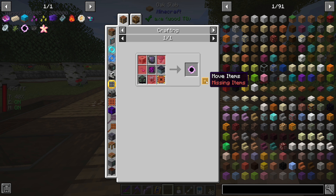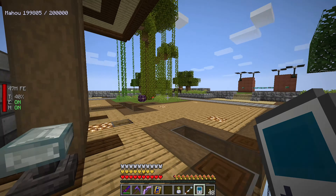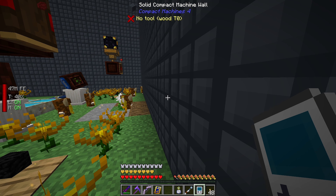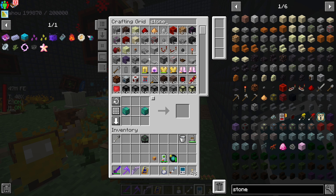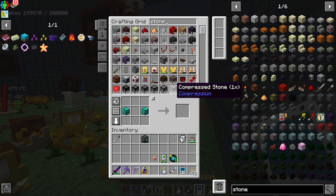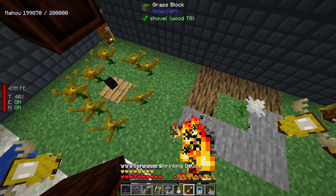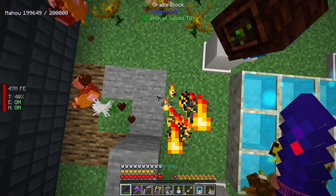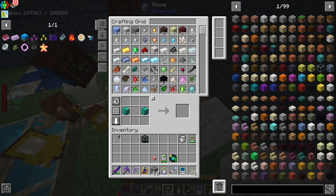What else do we need? The jar of voiding should be pretty easy to make. It's been a while since we've been over to the Botania area. We just need some stone - just regular stone. Oh my gosh, get out of here, get out of here, get out of here - you're in my way! I don't even know what you are, but you're in my way.